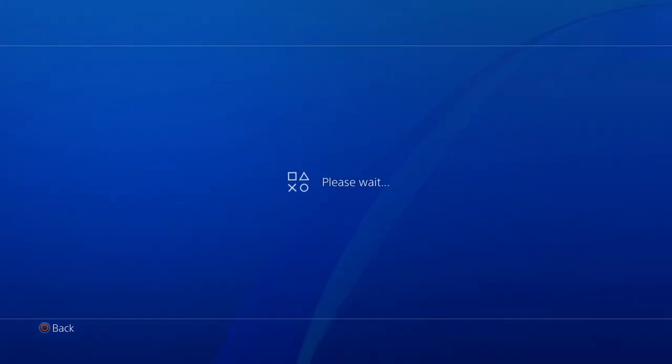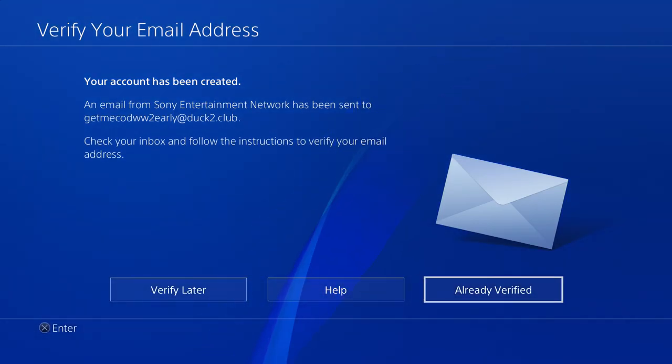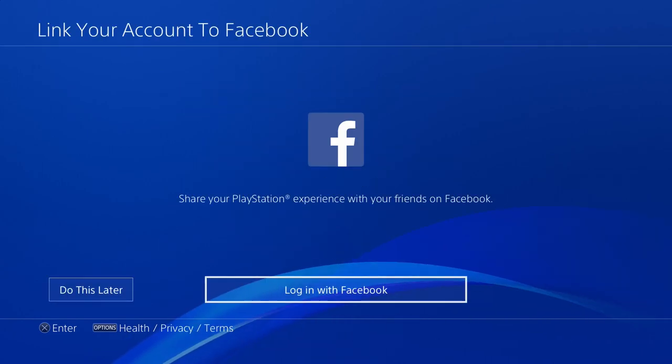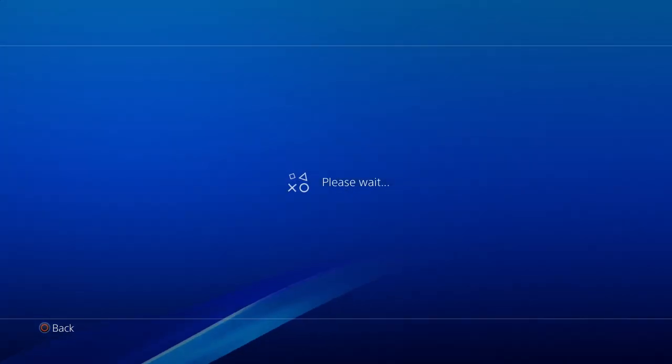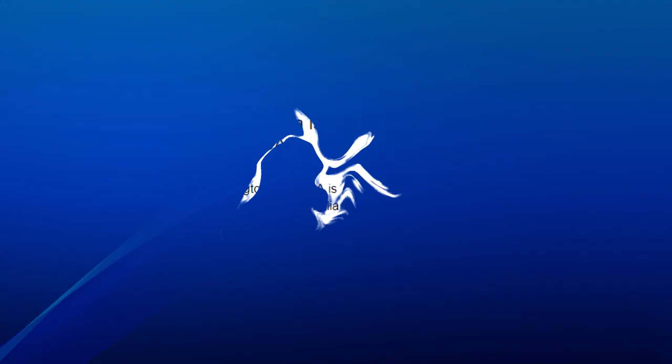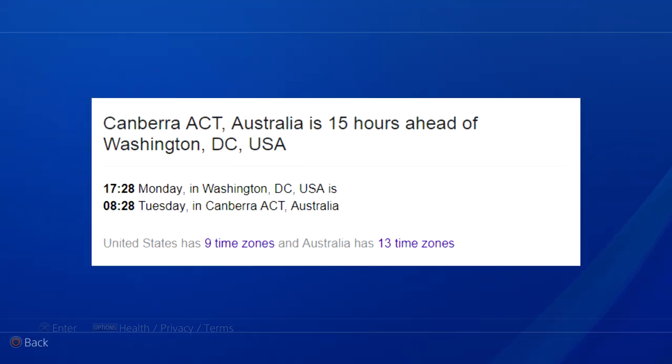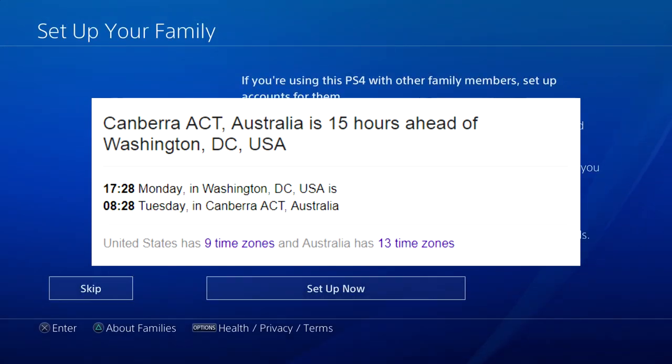This is going to allow you to get the game a bit earlier and actually allow you to stream it — for all of you YouTubers who want to do it and haven't been lucky enough to find somebody who can provide it early. Once you've gone ahead and purchased the game for the Australian account using Australian dollars purchased online, you guys will notice the countdown timer is much less than usual. Australia is 15 hours ahead of the USA, so this is going to allow you to get the game 15 hours earlier than usual.